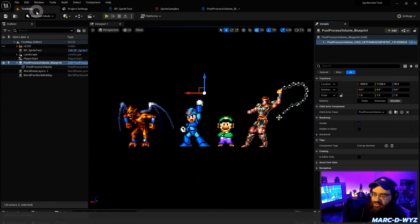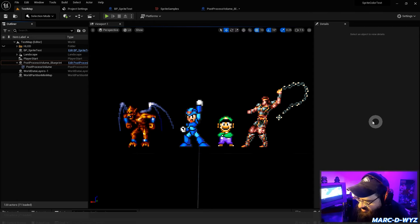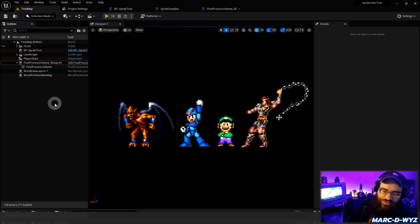So there you go — correct your colors. I don't want to see blown out sprites anymore. You're all on watch — you better do it. I went through the embarrassment of making this video on the fly without any practice. That's how you correct your colors in Unreal Engine for 2D sprite projects.